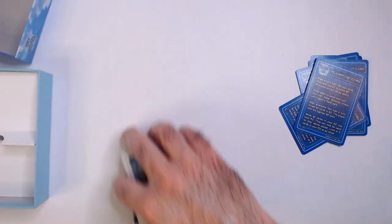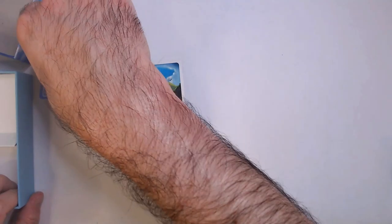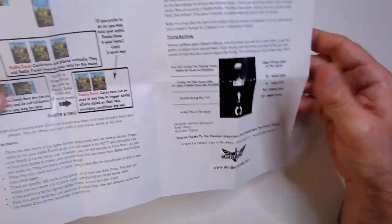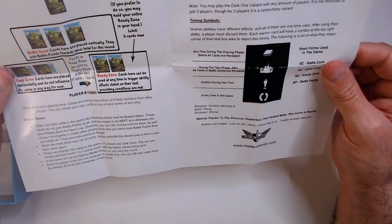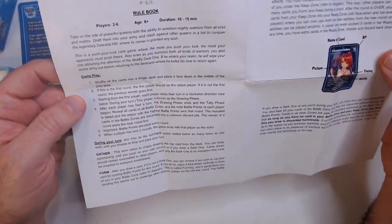It's really just unboxing because we played it once and it was so bad I barely remember how to play. There's a two-player variant where the Dark One is like an AI component and it always goes last. Let's see where the rules start up here.